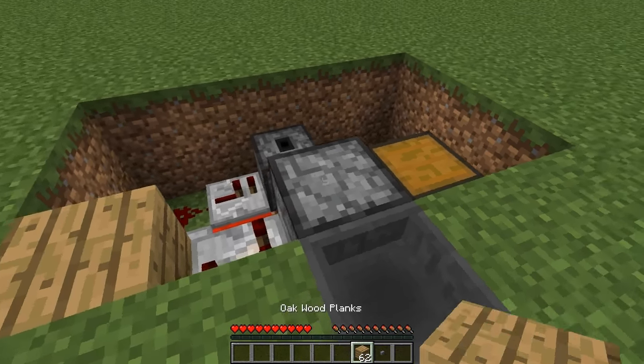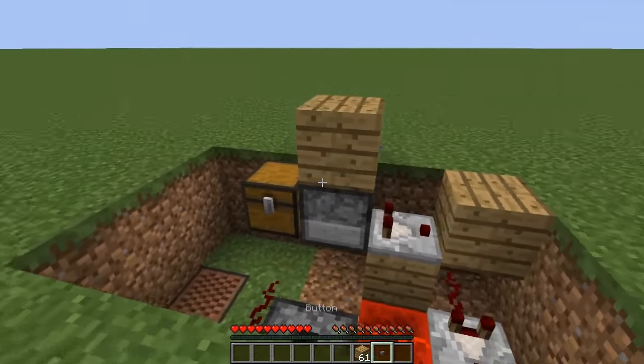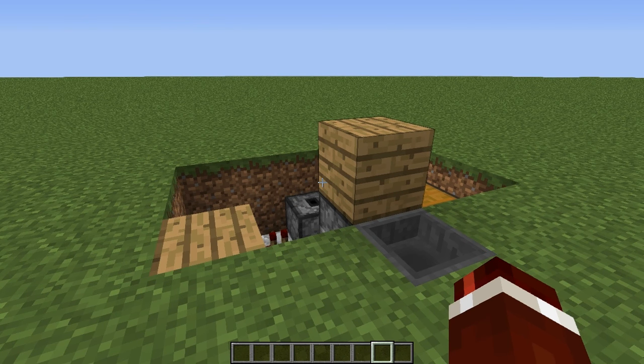Place a block on top of the dropper — again, crouch, then right-click — and on the back of it, place your stone button. That is the construction complete. I know it doesn't look like a cash register yet, but we'll get to that further in the video.